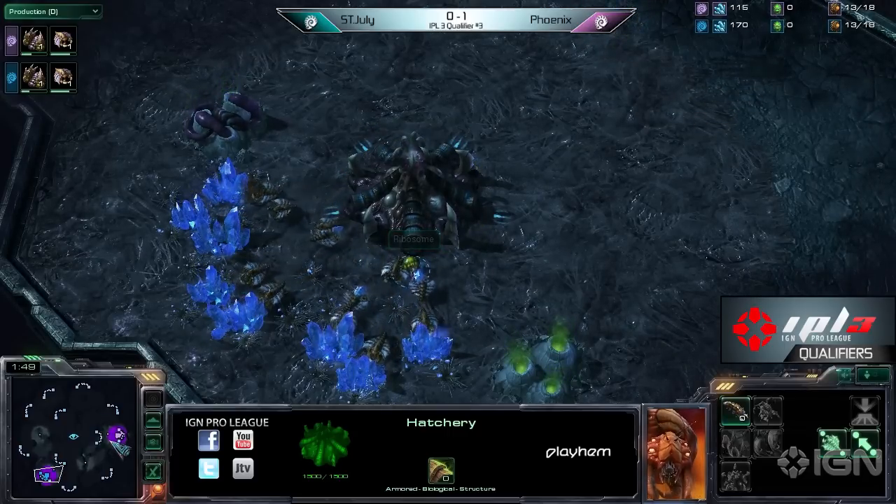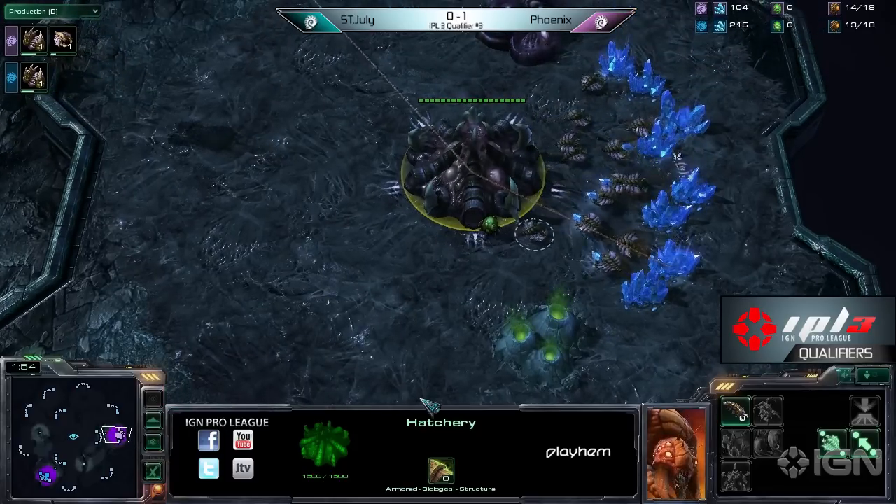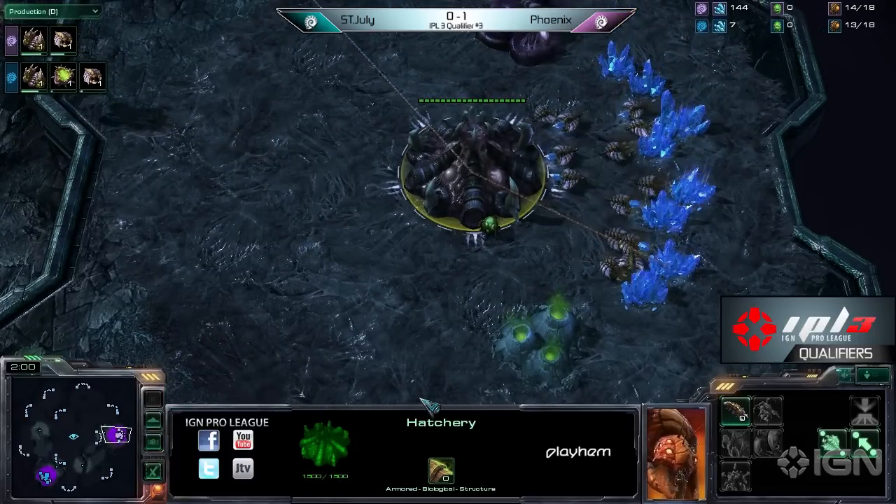There's two ways to play ZVZ. Either you play the staple roach style with the fast expand, or you play the uber gambly, snake eyes, ling bling and just roll the dice.